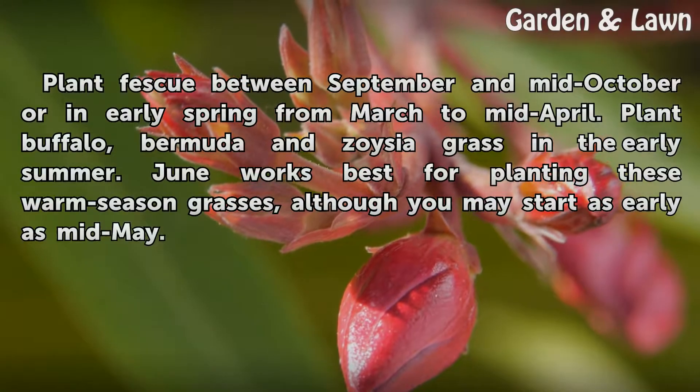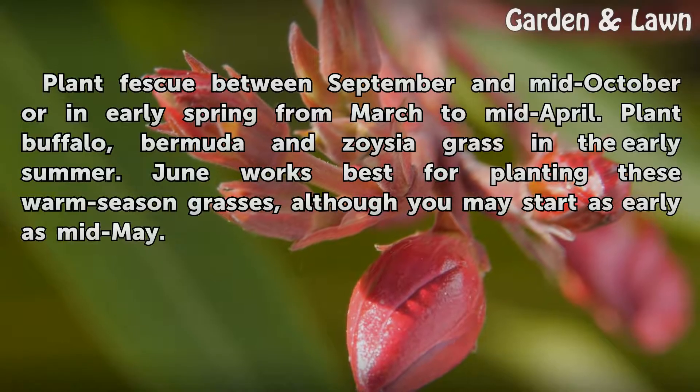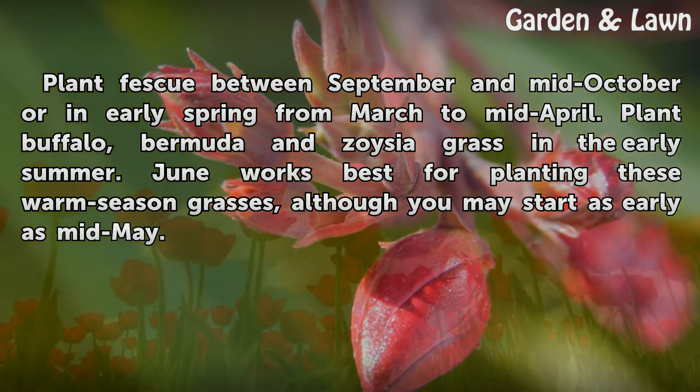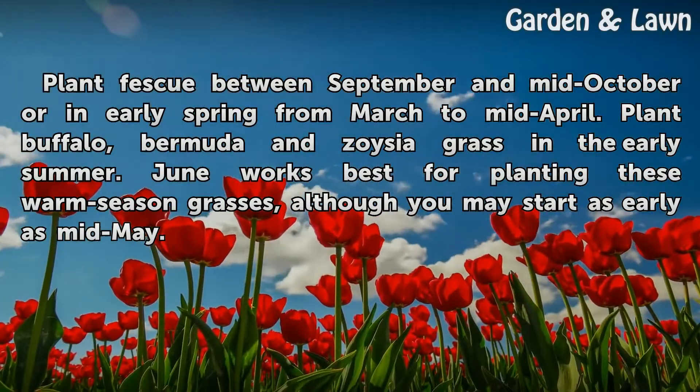Plant Fescue between September and mid-October or in early spring from March to mid-April. Plant Buffalo, Bermuda and Zoysia grass in the early summer. June works best for planting these warm season grasses, although you may start as early as mid-May.